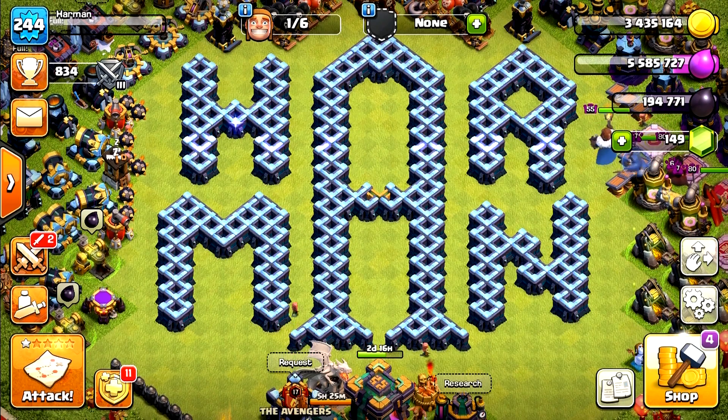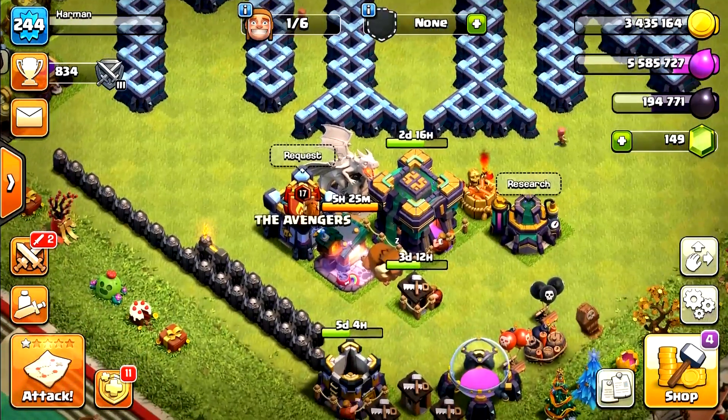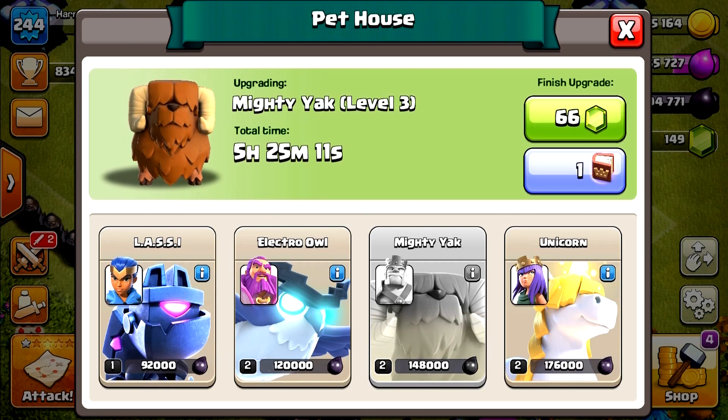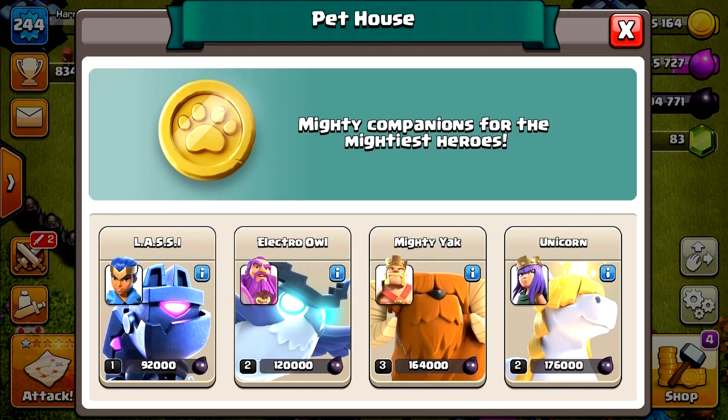Hey Clashers, so today we gonna be doing a video on Max Mighty Egg vs all level walls in the game. But first let's upgrade our Mighty Egg to level 5 so that we can get level 10 by using the hero potion.